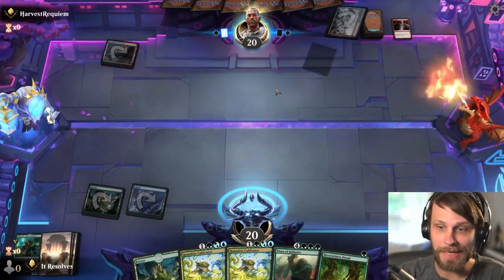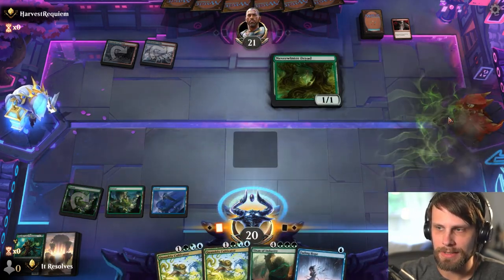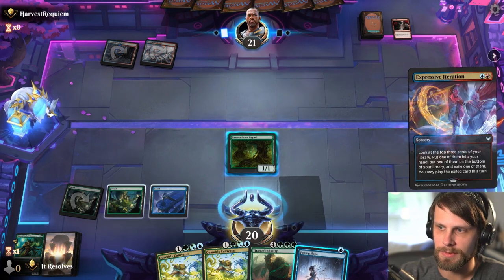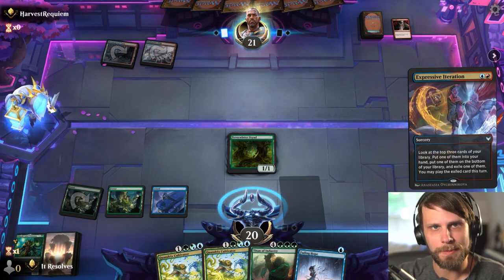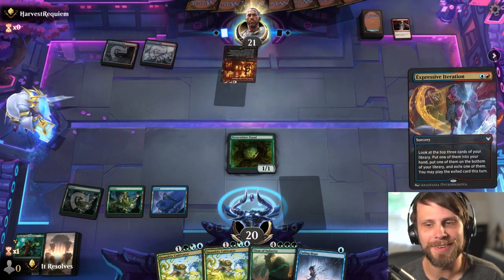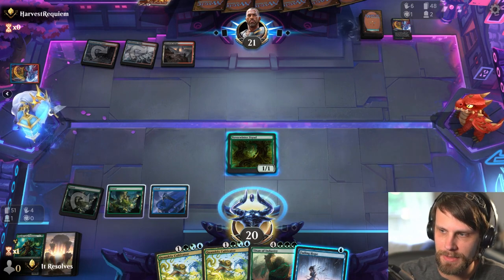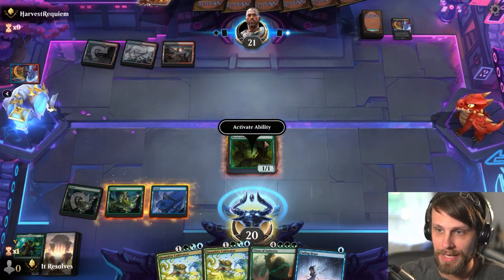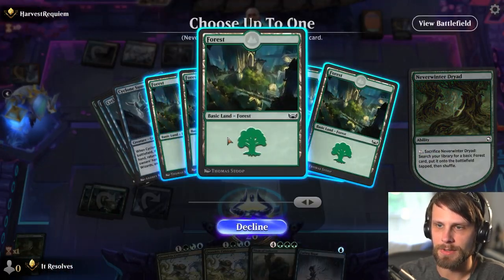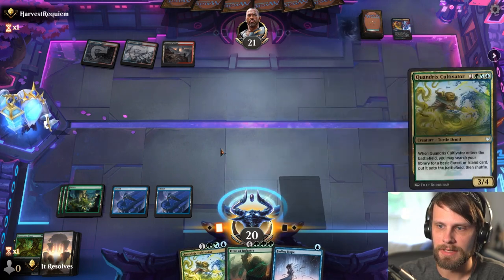This way, at least we can drop Shigeki down and use its ability right away if we need to. Thankfully they played Expressive Iteration correctly — playing it before their land. Nice to see Burn Down the House as their big sweeper play, because a lot of our stuff actually gets out from under that. I'm going to go ahead and pop this now — we really want to make sure we're hitting the Cultivator on time. Let's leave that up for the Fading Hope and go ahead and search our deck.